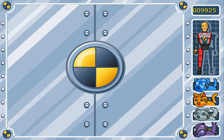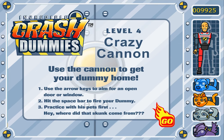Level 4: Crazy Cannon. Use the cannon to get your dummy home. Use the air keys to aim for an open door or window, then hit the space bar to fire your dummy. Practice with his pets first. Hey, where'd that skunk come from? I was about to ask — how'd we get a skunk?